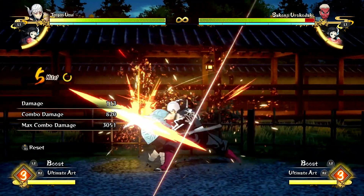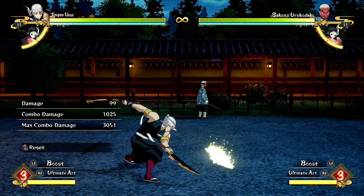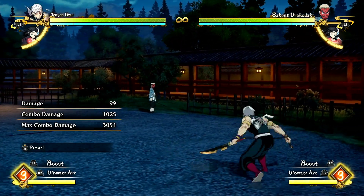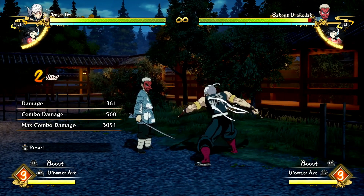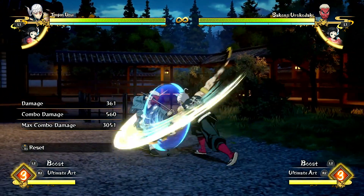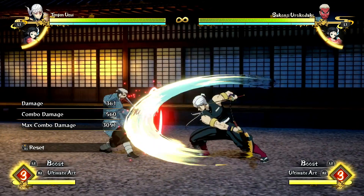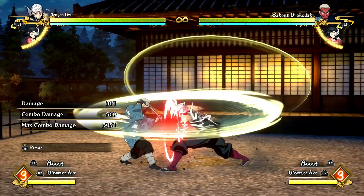That part of the combo can catch people dashing in at him — it's very similar to Nezuko, who has the same thing. They both have this multi-hit combo portion. If somebody dashes in at you and runs into that, they're going to get hit out of their dash, so it has priority. Sometimes you can even catch special moves with it. Also, that dive attack at the end is actually plus on guard — it's not unsafe. So if Tengen hits that, he'll be able to attack before the opponent can punish. A lot of people don't know that.